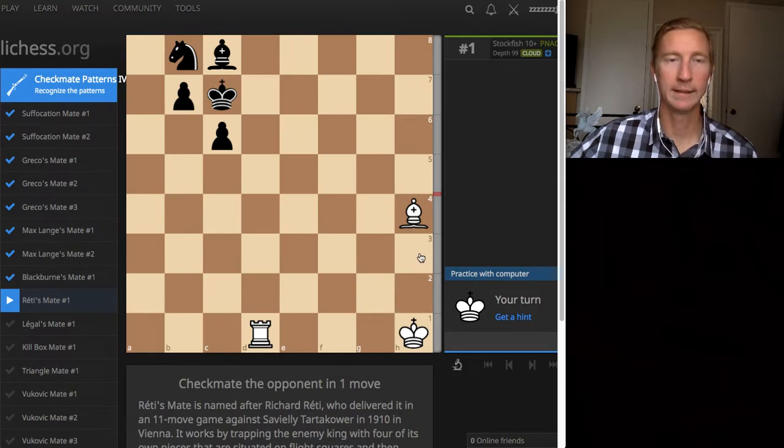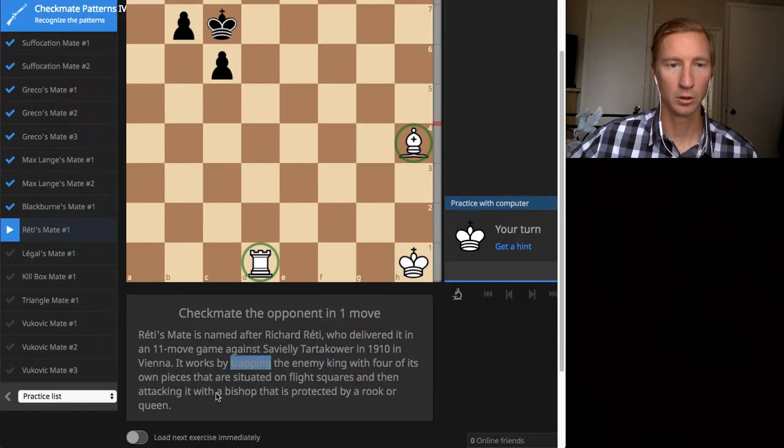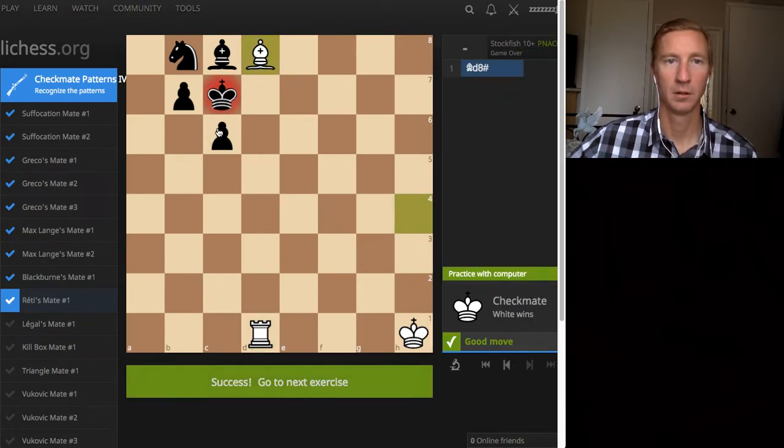Checkmate in one again. We've got two pieces, and four pieces are situated on the flight squares for the king - one, two, three, four - these four pin the king. It's either mate here or here, those are the only two options. That would be the escape route if you went to g3. Boom, checkmate - two for two.